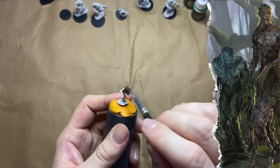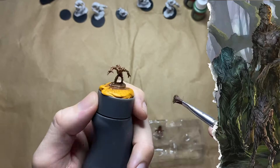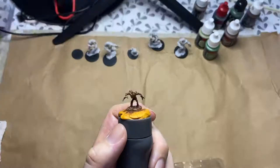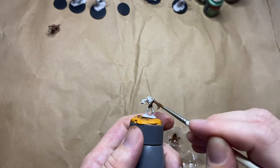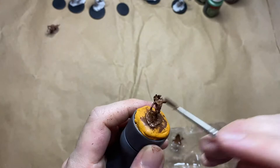I'm using Owlbear Brown on the Twig Blights as their base coat. The Twig Blights are a small plant, challenge rating 1/8 or 25 XP. They have false appearance, which means they're indistinguishable from dead shrubs if they don't move, and a claw attack which is +3 to hit and does 1d4+1 piercing damage. They have an AC of 13 and only 4 hit points, so you can imagine they probably attack in large numbers to make up for being quite small and possibly puny.